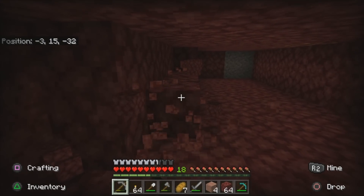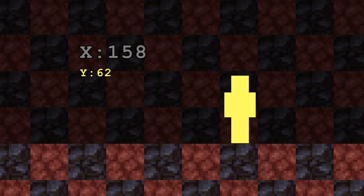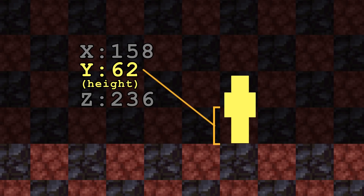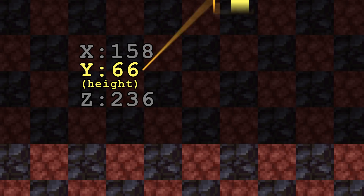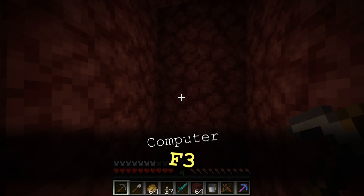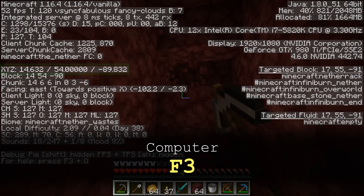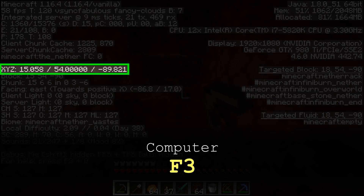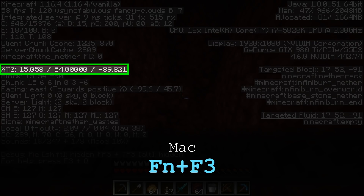The second thing to understand is how to keep track of your location via world coordinates, which helps you find the ore you dig for. In Minecraft, your position in the world is tracked by coordinates that represent the block space where your feet are, and the world height is the most important one when mining for ore. There are several ways to see your world height depending on which version of Minecraft you're playing. On the Java version for computer, you need only press F3 to get the debug overlay, where you'll find the coordinate data represented by X, Y, and Z on the left side of the screen. If you're on a Mac, you'll need to hold down function and then press F3.